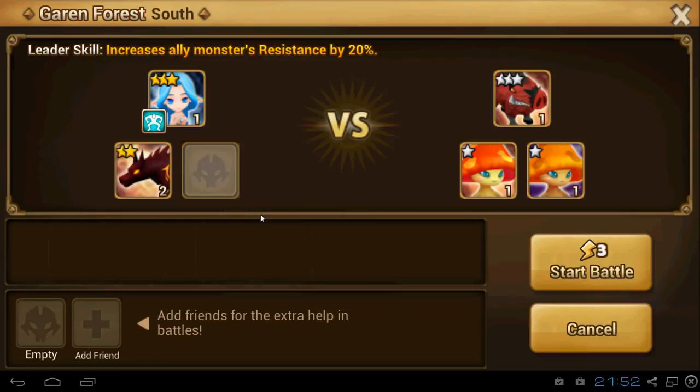For the first day we log in, we got one thousand mana points. Let's check our gift box — okay it's arrived, time to collect. So we should go to Garen Forest, go to battle.